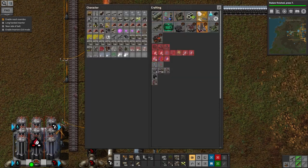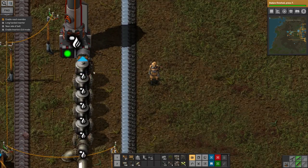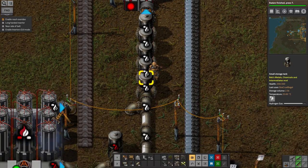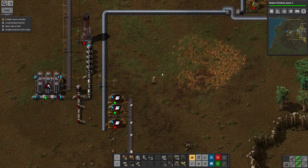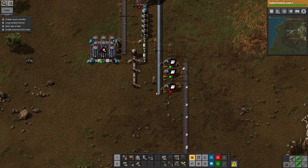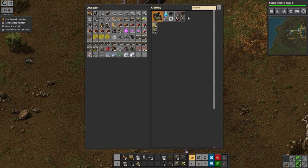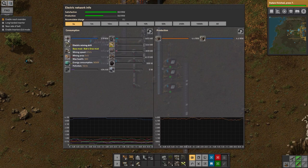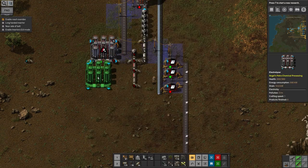I can build an overflow valve now - that's excellent. An overflow valve is fantastic: it'll only let fluid flow through when the input is over 80 percent, so these tanks will stay at 80% hydrogen. If I need some hydrogen later I've already got a bit, but it'll stop them filling up completely and just flare off the excess. Should I build another electrolyzer? That would double my steel production. I don't feel too bad about shoving an extra electrolyzer in.